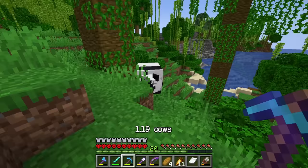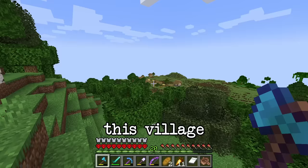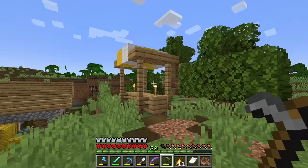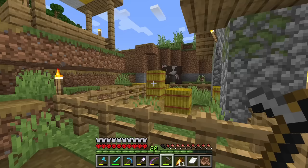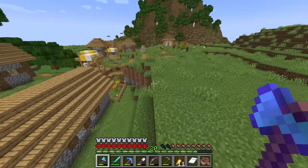I actually spotted the new 1.19 cows and when I found this village I started asking myself very deep and profound questions. I've always wondered what this is actually meant to represent — is it like a bench or could it even be a bus stop? Oh, and obviously the villagers put the hay bales in the enclosure like that so the cows can go out. Extremely smart people they are.